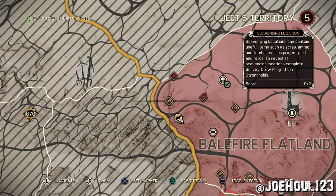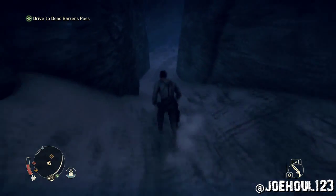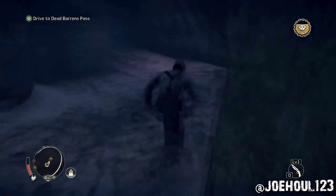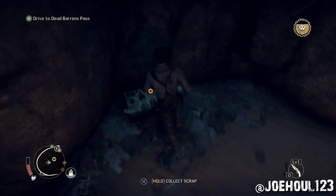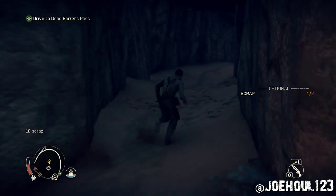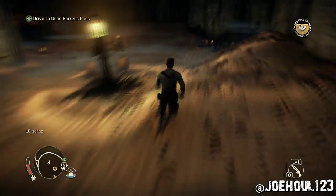Right ahead, just a little bit north, we're going to find a crack in the wall that you can run through — I think a sniper can see me. Once you're in here, there'll be a piece of scrap immediately on the right. Let's head down this cave a little longer.